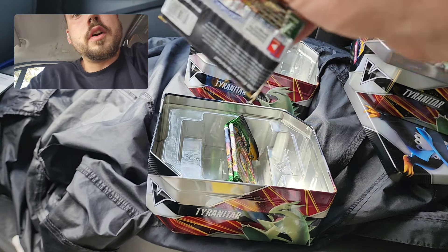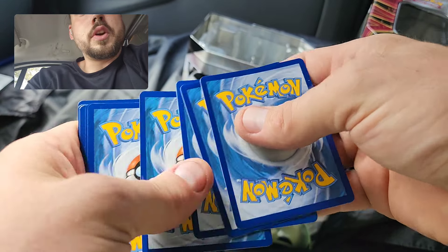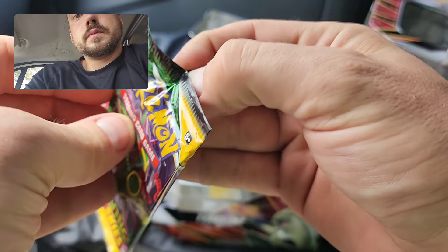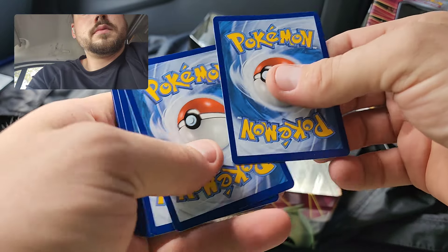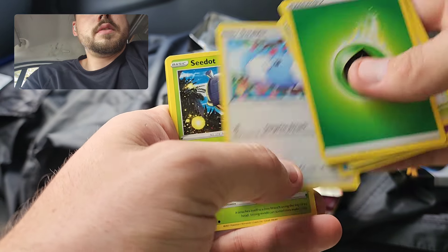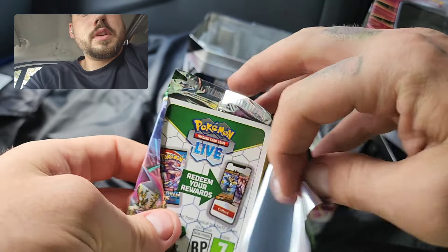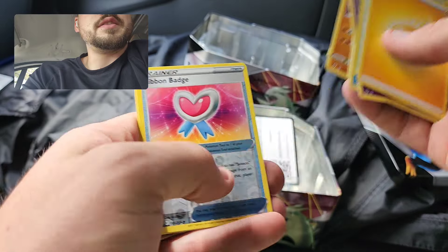Final three packs of Evolving Skies. Getting this white code card out of the way — hope there's another good one in the remaining two packs. Nuzleaf and Ampharos. Second to last pack — got another chance here, show me something good. Hippopotas, and another holo — Jumpluff this time. And last pack magic — Duraludon cover artwork. Unfortunately, it is not going to be last pack magic. White border code card to finish it off — it is a Ribbon Badge and a Flapple.